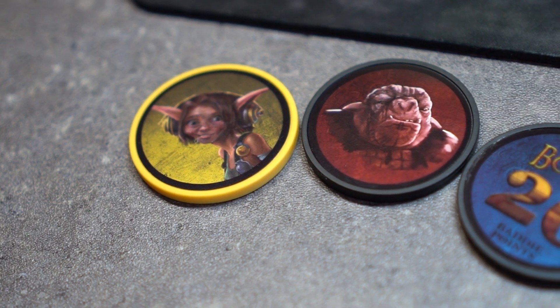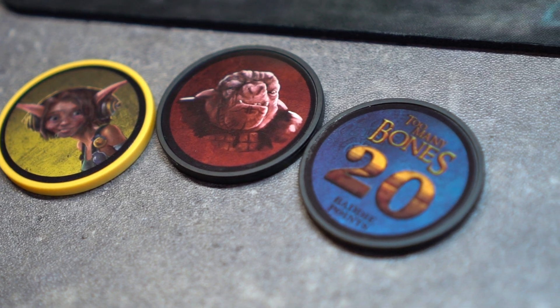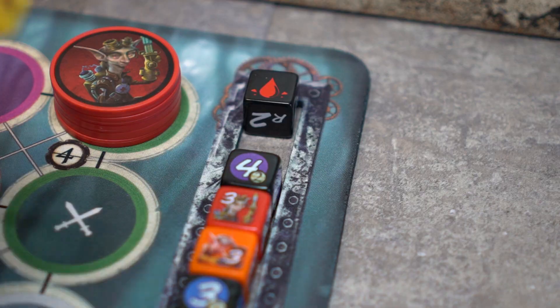As the battle rages on, enemies and Gearlocks may join the battle. Any Gearlock, Tyrant, or 20-point baddie that joins the fray will have their initiative die placed at the top of the meter.